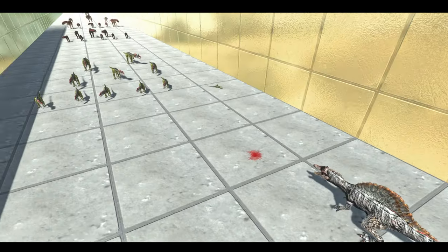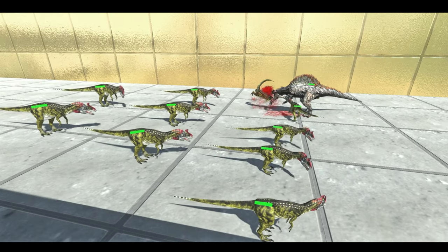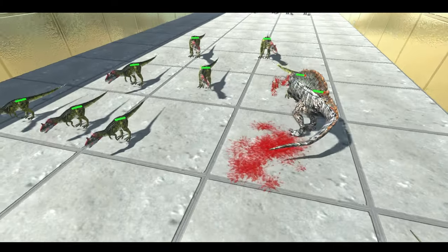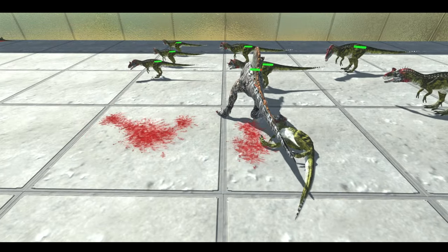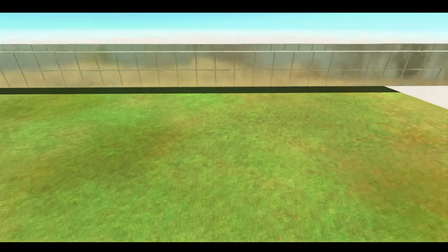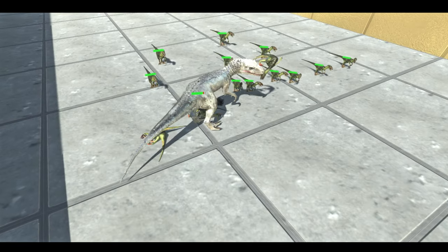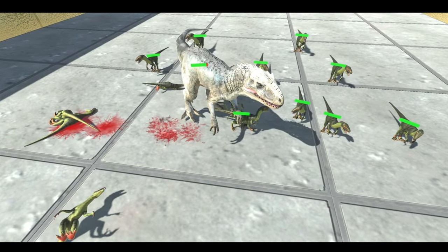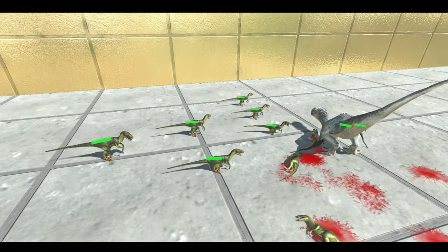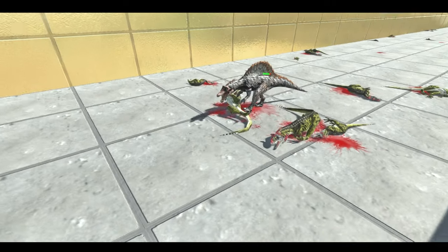That's wave number two complete for the Spinosaurus, and he has basically full health. Now onto wave number three — the Cryolophosaurus — 10 of them, and he's already killed two, so doing quite well. These are basically a one-hit kill. Checking back on the Indominus Rex — he's now attacking wave number two, the Deinonychus, and being very speedy: two kills in one tail whip hit.